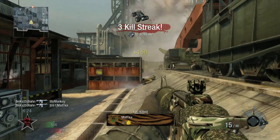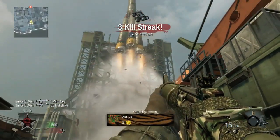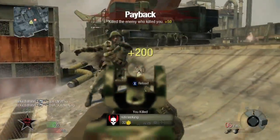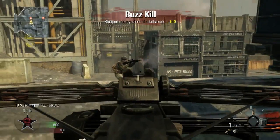We also noticed there's a new three killstreak — we get our first look at the RC car. And here's a new weapon: the crossbow.